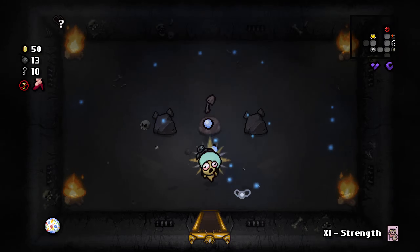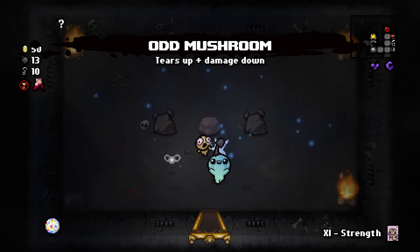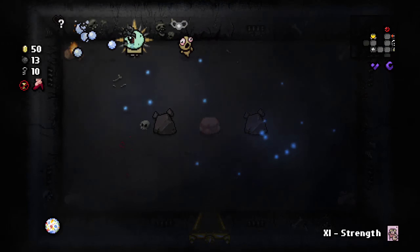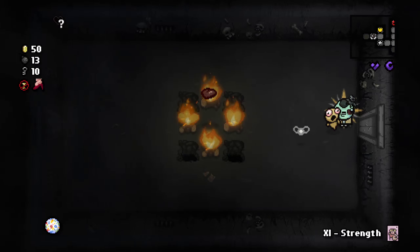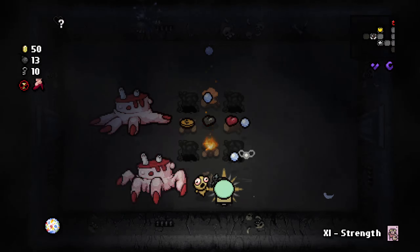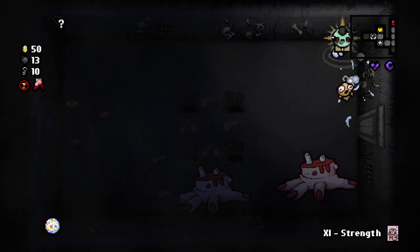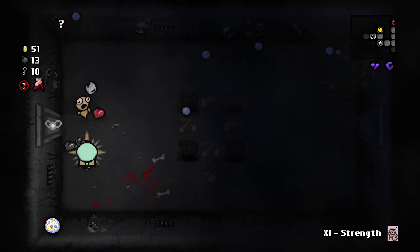There's the treasure room — it contains a damage downgrade with a tears up, but it's an extreme tears up so I think Magic Mushroom is actually worthwhile. Okay, careful — wait, what's going on? Why are my tears not traveling?